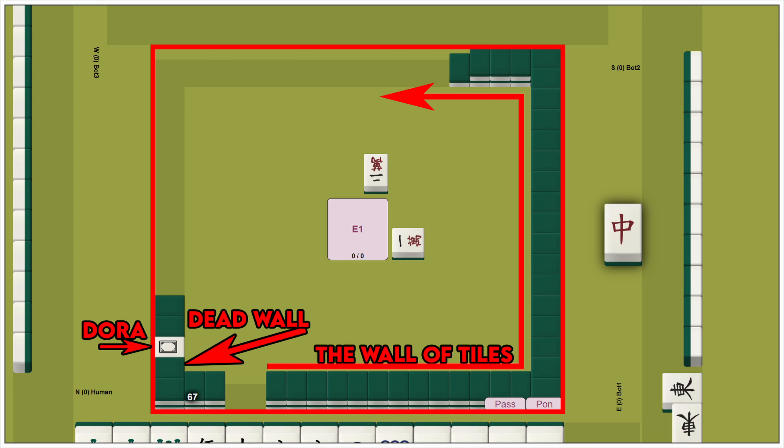The dealer, called Oya, receives 14 tiles. The Oya sits at the east seat and starts the round by discarding a tile. The remaining tiles form the dead wall and the Dora indicator. The dead wall are tiles not used in this game, and the Dora indicator helps you score additional points — but more on that later.